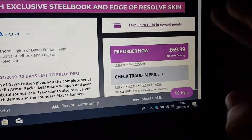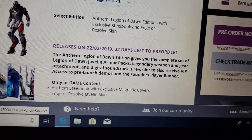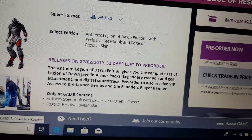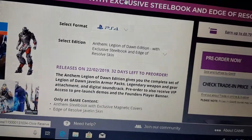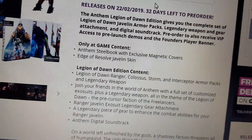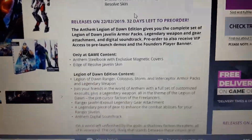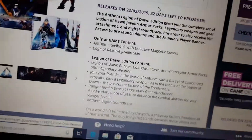They did it at £70 instead of £55, so it's £20 extra. What you get: you get the pre-order content, the Anthem Legend of Dawn steelbook with legendary weapon, the Pegasus Javelin skin. You get the pre-order early access demo and fandom player banner. You also get the Legend of Dawn content, the Ranger, the Storm, the Interceptor Armour Pack, plus a bonus weapon and the Riot Shield digital content.